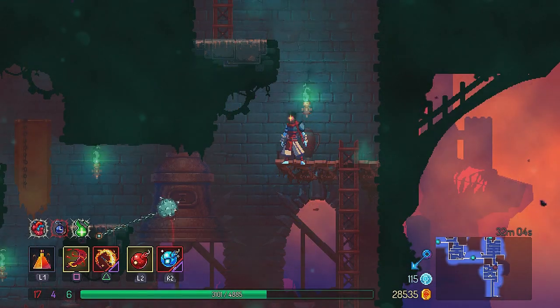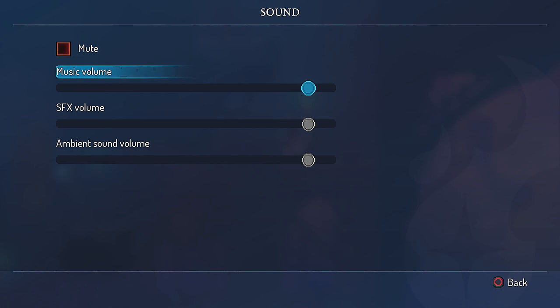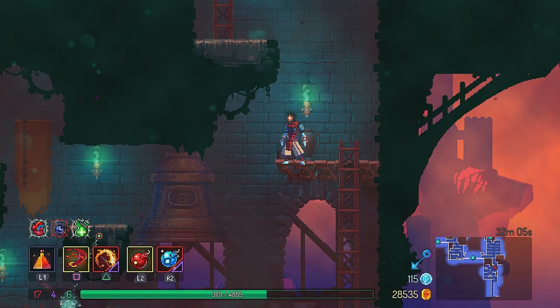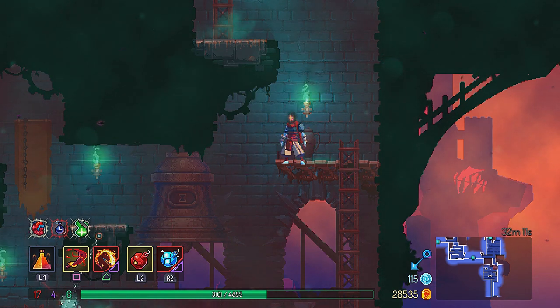The bells look like this. The first thing you want to do is turn down the in-game music and increase the other sound so you can hear the bells more clearly. If you have trouble hearing the bell sound, you could use headphones, but I could hear it from my monitor speakers — you can hear the different tones pretty well.